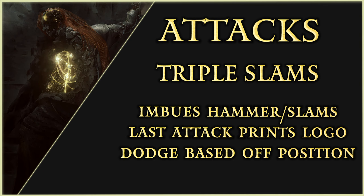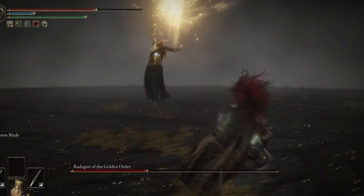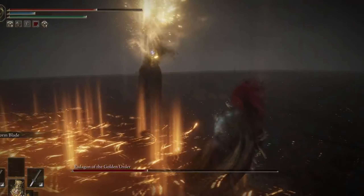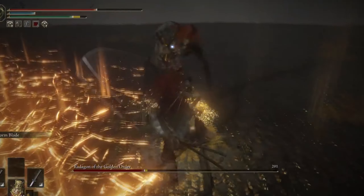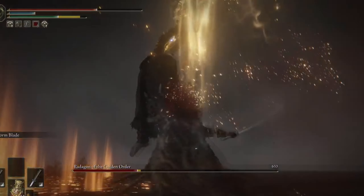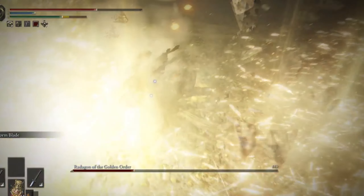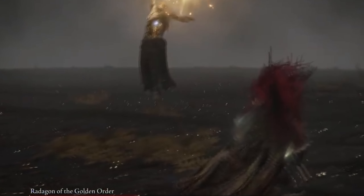Triple Hammer Slams: he will imbue his hammer before slamming the ground 3 times. The last attack will print the Elden Ring logo on the ground. When he's slamming, it's extremely hard to dodge if you are caught within, as you will fly into the air — run away and feel free to panic roll. On his final slam, pay attention to his positioning; the lines that come out from the logo can be told by looking at the way he is facing. This attack is the reason why I failed 35 times on my mage character.